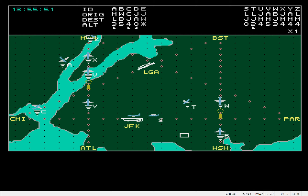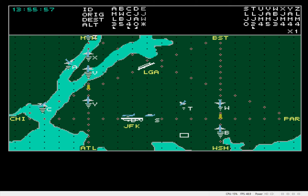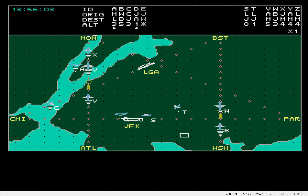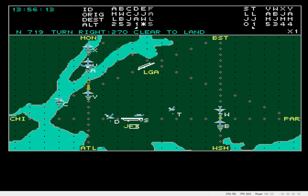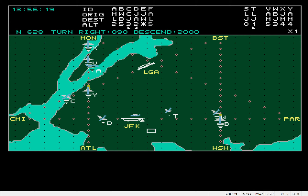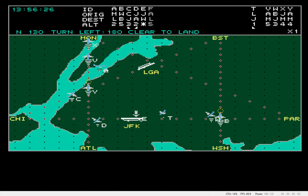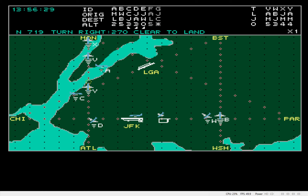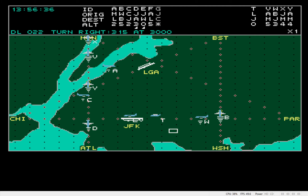November 7-1-9, turn right to 2-2-5, descend to 1,000 feet. Roger. American 4-2-9, turn left to 2-2-5, climb to 4,000 feet. Roger. Delta 0-2-2, turn right to 2-7-0 at 3,000 feet. Roger. November 7-1-9, turn right to 2-7-0, cleared for landing. Roger. November 6-2-8, turn right to 0-9-0, descend to 2,000 feet. Roger. American 4-2-9, turn left to 1-8-0, climb to 4,000 feet.